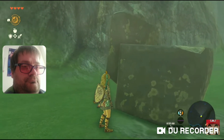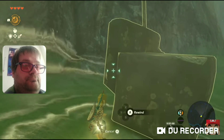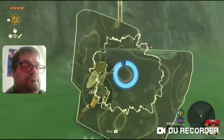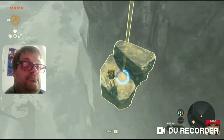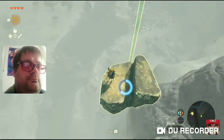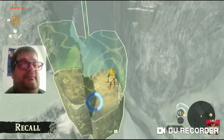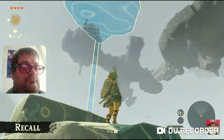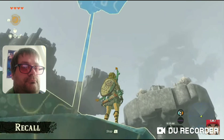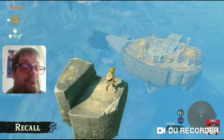Let's use one of Link's new abilities. If you do this on the rock that just fell... look, it started rising. This power is known as Recall, which rewinds an object's movement — basically rewind in time. Since I just used Recall on the fallen rock, I can now rise into the sky. We're a lot closer to the Sky Islands. Let's use the paraglider to reach one of them.